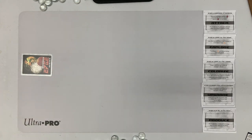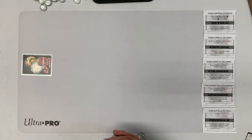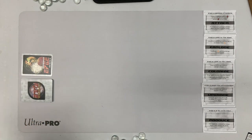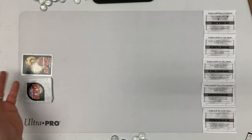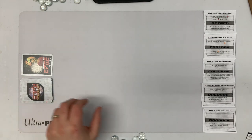First, shuffle up your 17 planet cards. It can be the 17 from the base game, or a combination from the base game and expansions, or any of the standalone expansions. You have an edge card, which can be any of the edge cards from the base game or standalone expansions.